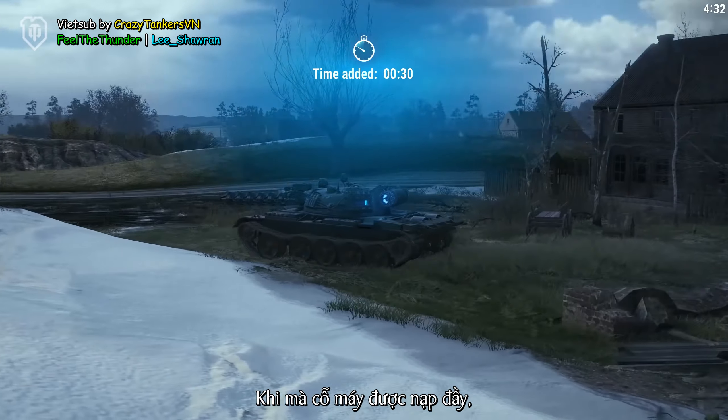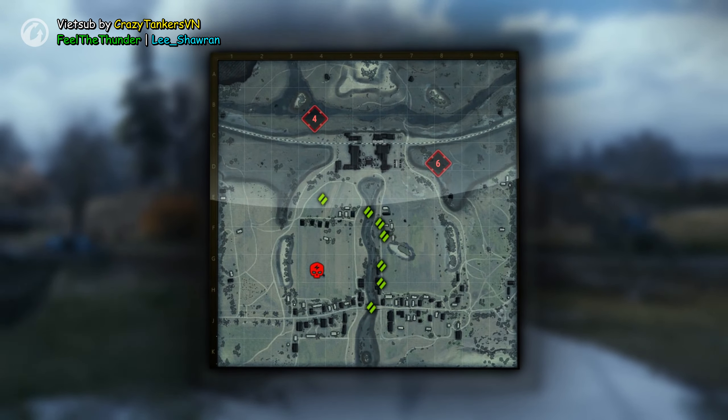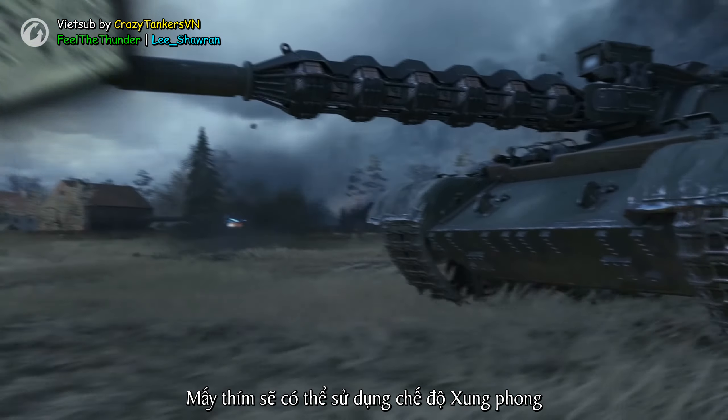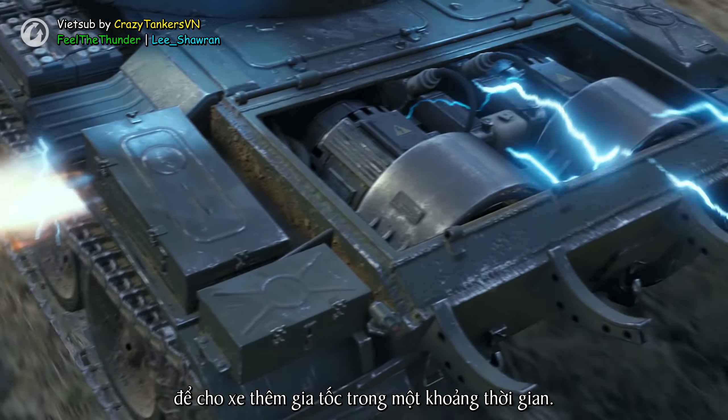When the power unit is fully charged, the engineer's position will be revealed on the map. You'll also gain access to the charge mode, which will grant the vehicle additional acceleration for a short amount of time.